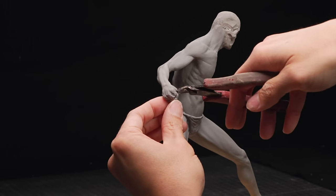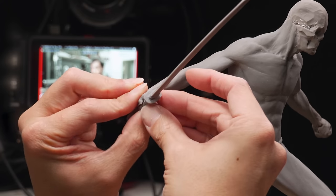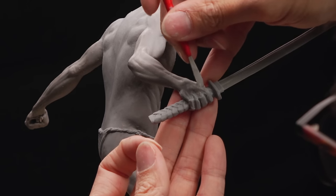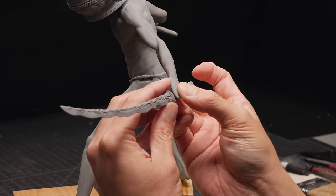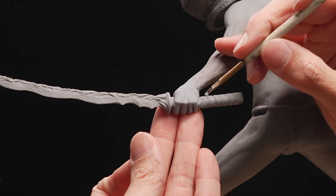After the swords are done, I can glue them onto the mittens, then sculpt the fingers around them. It's really important to integrate the fingers directly onto the sword handles because your fingers squish a little bit when they're holding onto an object. And if you don't account for that, it won't look quite right. This is one of those subtle details that helps sell the realism of a sculpture.